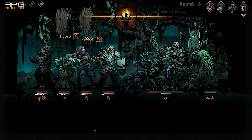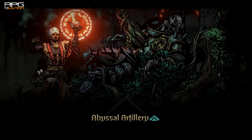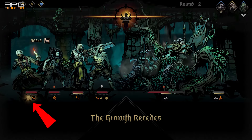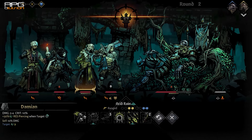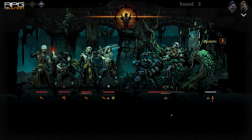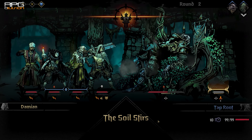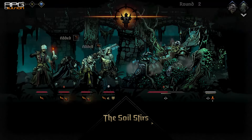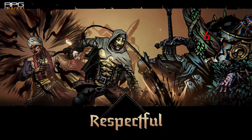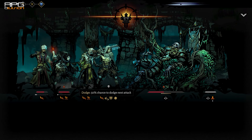To reduce the Creeping Growth count, Taproot needs to be hit. Have in the party surefire ways to hit position 4 twice — otherwise you're going to struggle significantly. A minimum of two characters that can hit position 4, with three being even better.